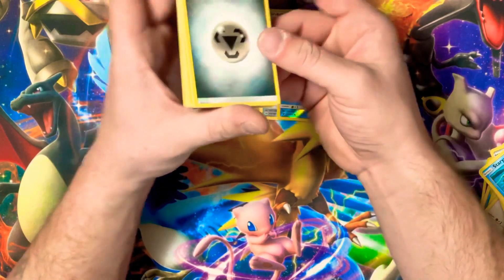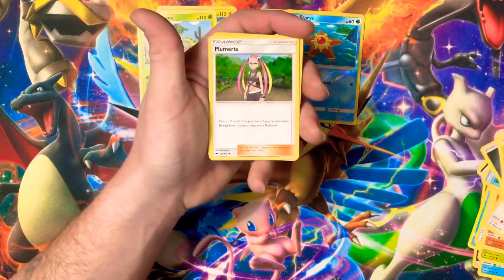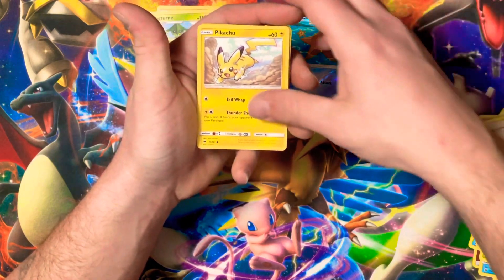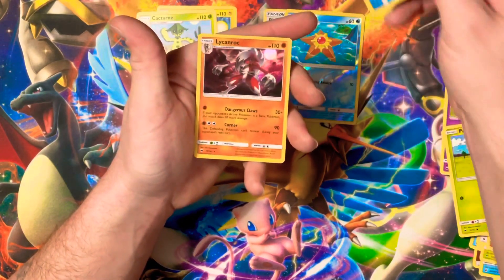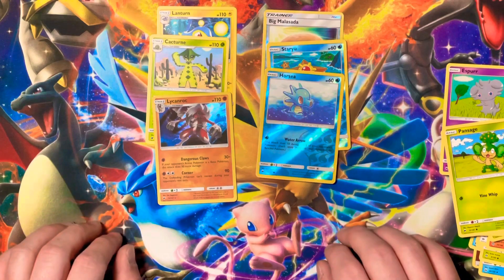Opening Burning Shadows now. Got a Double Colorless Energy — nice! Also pulled Olivia, Talonflame, Noibat, Pikachu, Espurr, Pansage, Horsea, and for the rare we got a Lycanroc. Sadly didn't get anything too fabulous out of that pack.